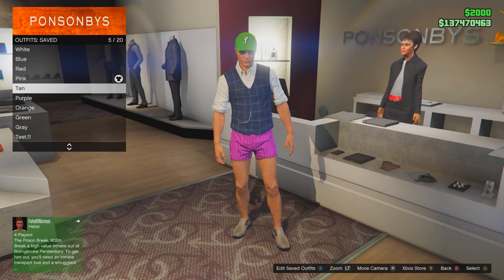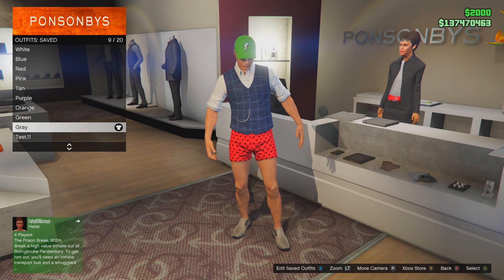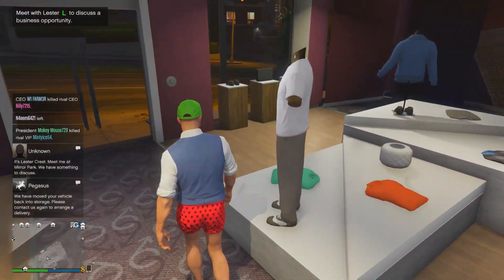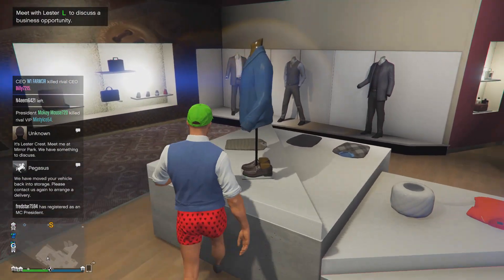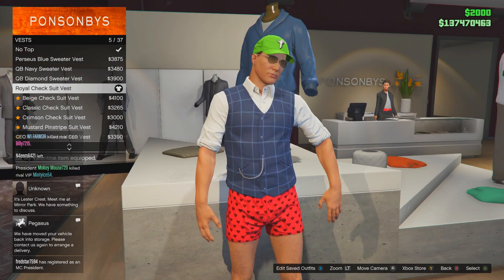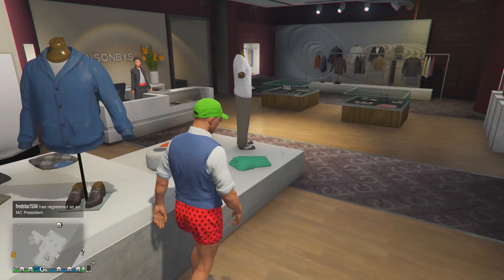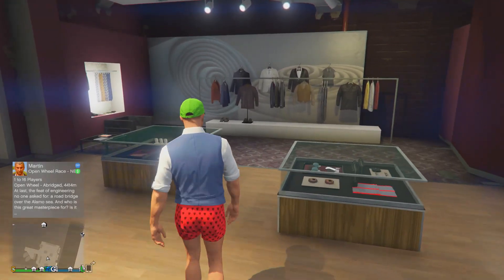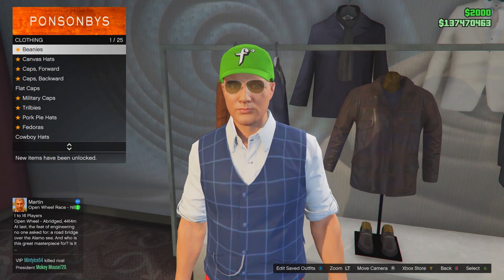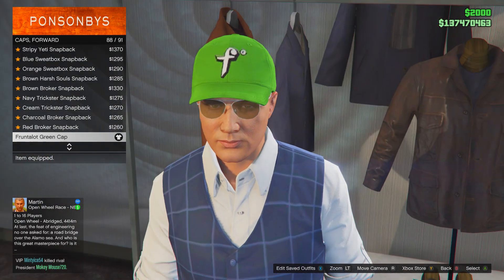By the way, if you want to copy the top, everything is the same on every jogger for the top. For the top, go to the vest section — this is the Royal Czech Suit Vest — which gives a checkered top. For the hat, go to caps forward and put on the Frontal Lot Green Cap.